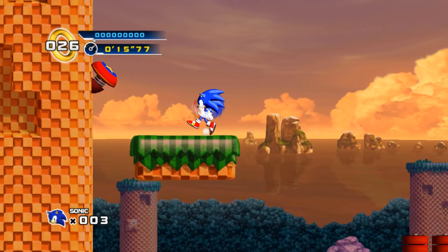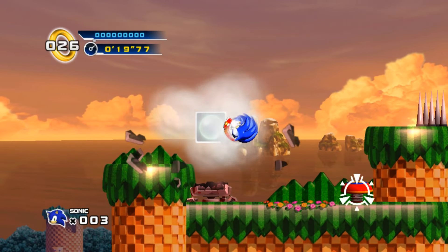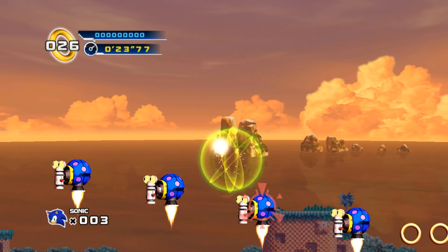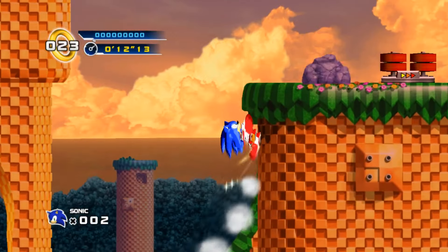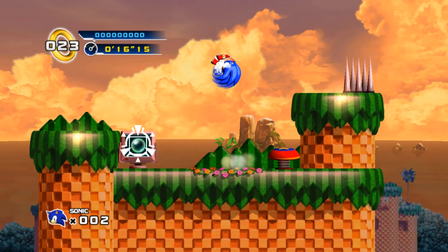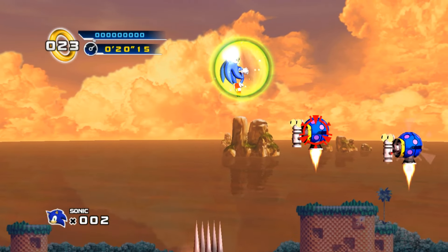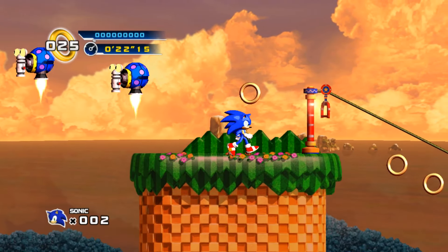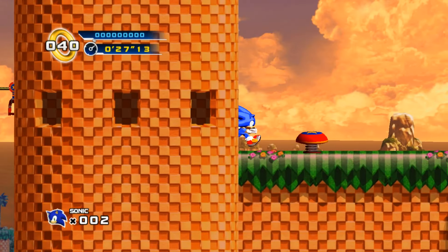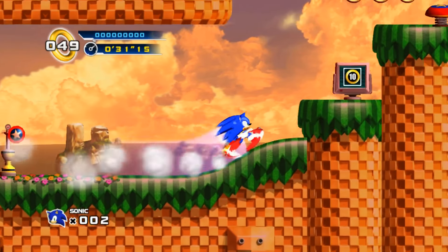If we restart and take the top path, it seems impossible because there's yet another spring that leads into a homing attack chain. But on this one the homing attack chain is going down, so we can use the damage boost trick to get by it. This trick is actually a lot more finicky than you'd think — you can't jump into the spring and do it, you can't spin dash into it either. You have to be on the edge of the flowers, hold right, and then hit the spring — that gives you just the right amount of momentum. Hitting the spring any other way does not work, and I have no idea why.